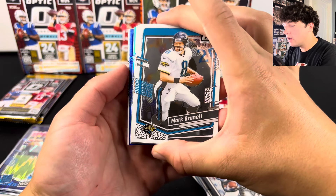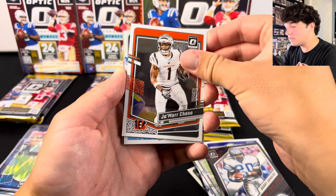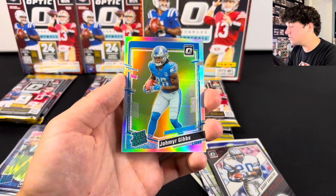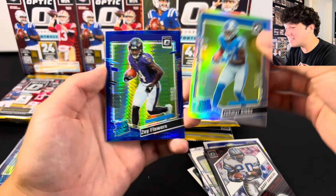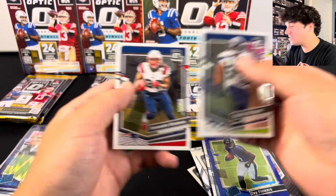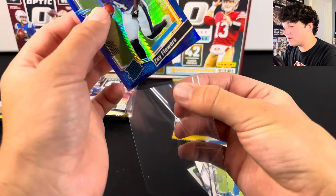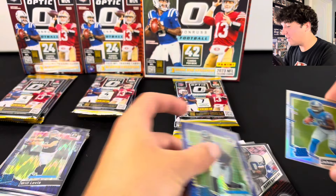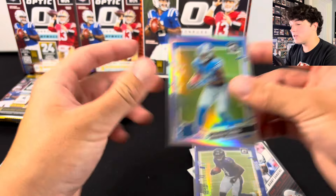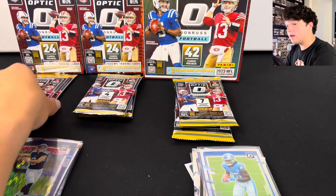We have a holo and a Blue Hyper — and we haven't pulled a Blue Hyper out of the Mega Boxes yet. We got Jalen Carter, and our holo is Jameer Gibbs. And Zay Flowers — let's go! Let me sleeve both of those up. Really, really nice hits. This is probably the best Optic opening we've had yet. We still have six packs left, guys.